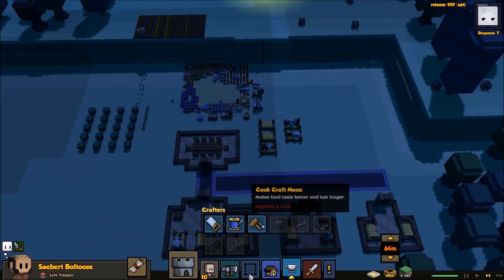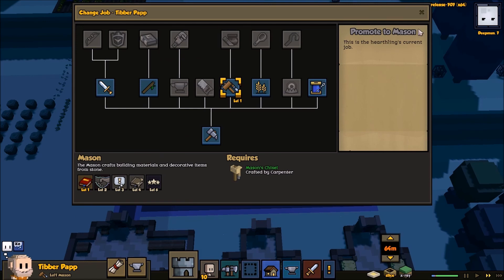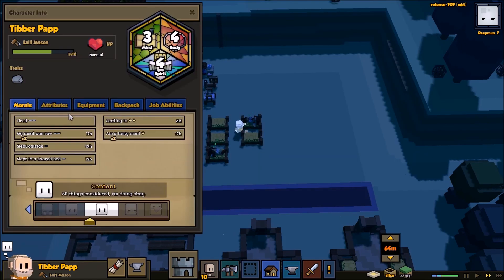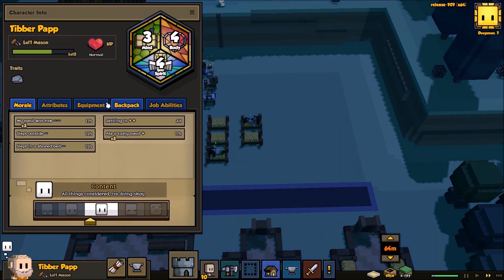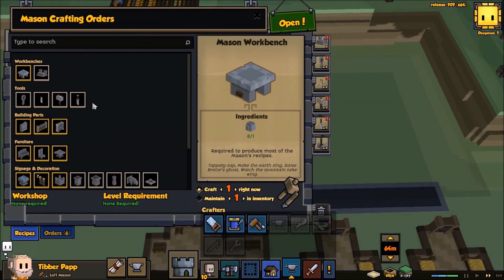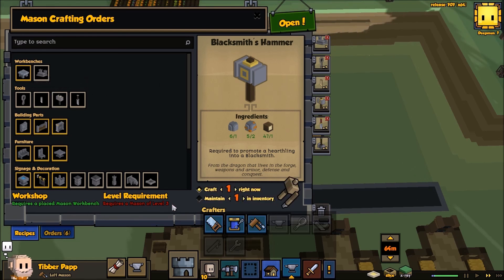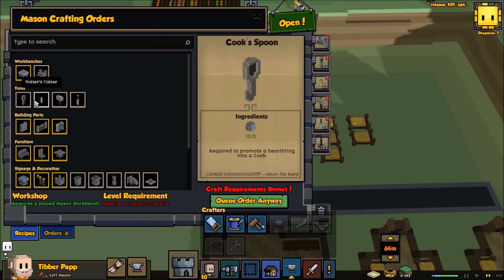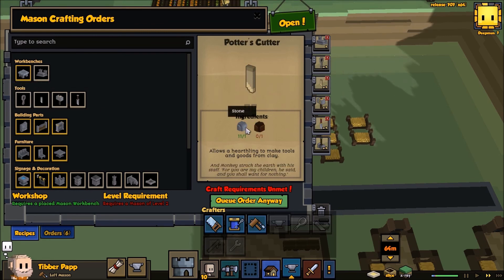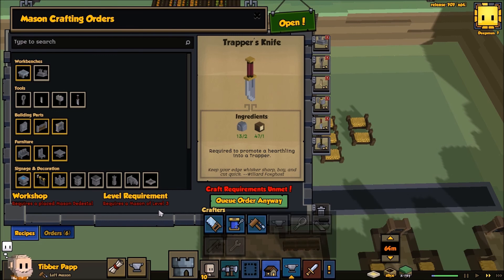I wonder how our Mason is going. You're coming up to level 2. What level does he need to be to make a Blacksmith's hammer? Blacksmith hammer — level 3. Okay, so he's got a couple of levels to go. We are getting our stone coming along. This is why I really like to get a trapper early, because otherwise you have to wait for a level 3 Mason just to get a trapper, which is quite a long way away.